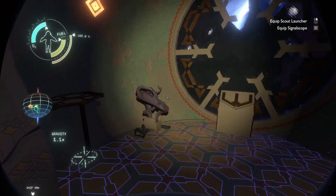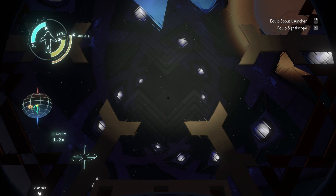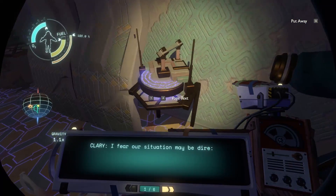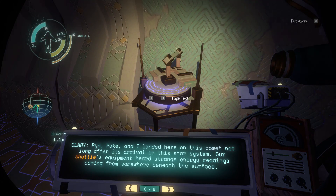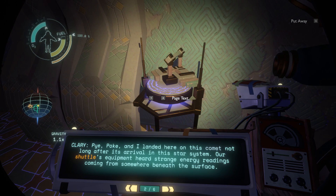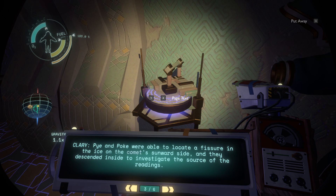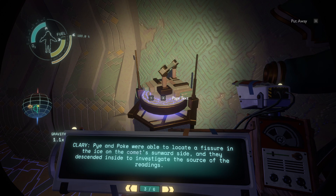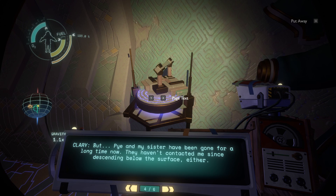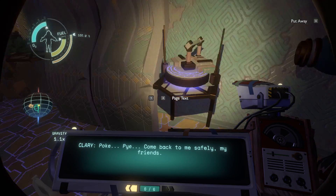I wonder if it's got to do with that thing. I couldn't figure out how to operate it last time. Do I just wait until it's lined up with something? Let's read this again. 'Situation is dire — landed here on this comet not long after its arrival in the star system. Our shuttle's equipment had strange energy readings.' Yeah, these are the two people who explored the comet — they found the ghost matter stuff. They located a fissure in the ice on the comet's sunward side and descended inside to investigate. Harry, but Pi and my sister have been gone a long time — they haven't contacted me since descending below the surface. Yes, they died down there.